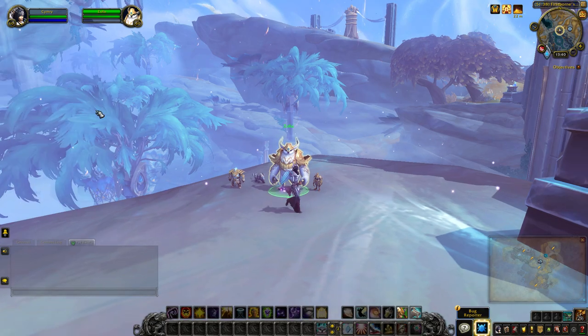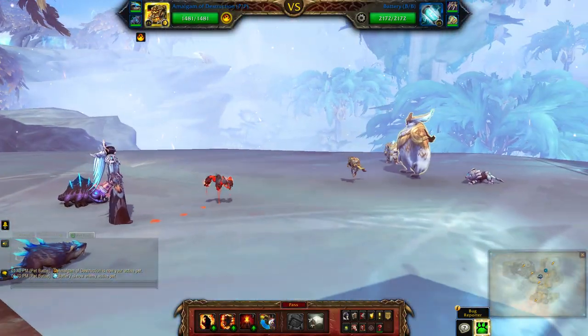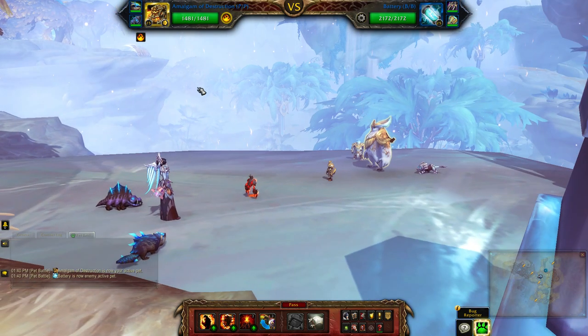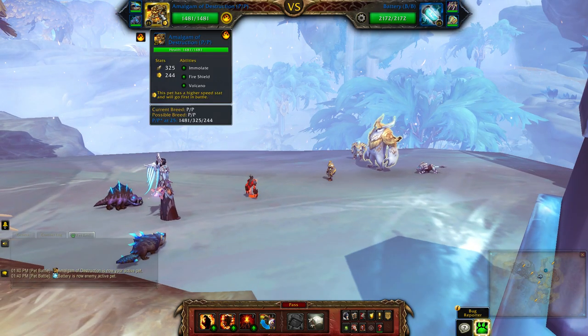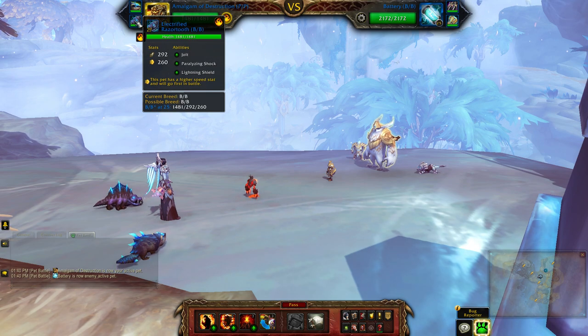How do you do? A steward's job is never done. For my elemental team I'll be using the Amalgam of Destruction, the Thundertail Flapper — mine is a health balance breed — and the Electrified Razortooth.